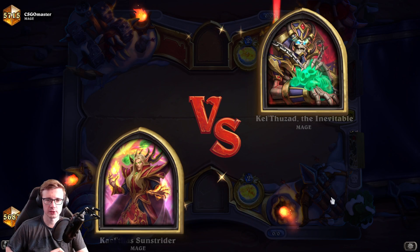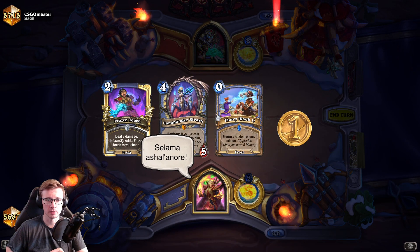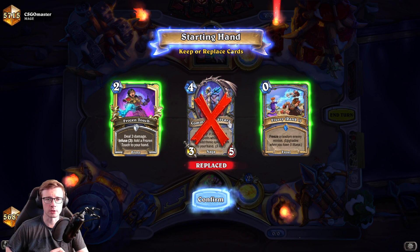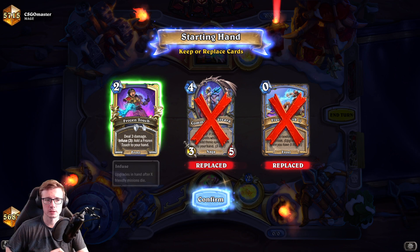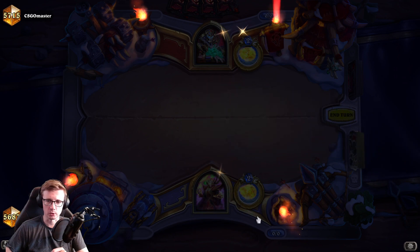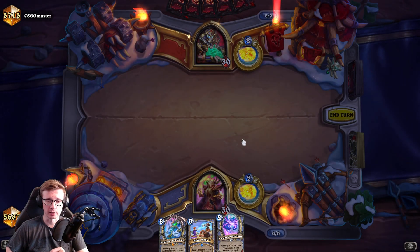Alright, we're going against Kel'Thuzad - the new skin is pretty sweet. Do I need Sivara here? We got Frozen Touch and Flurry. I'm thinking getting a buff for the hero power is more important, so I'm gonna mulligan hard for this. Okay, we're not getting it but we are getting Snow Flurry, which is nice. As I mentioned, we are aggroing here.